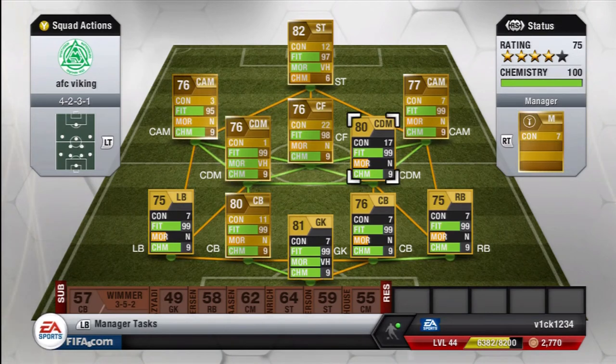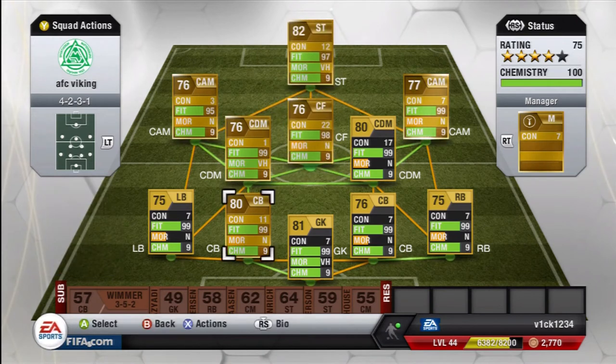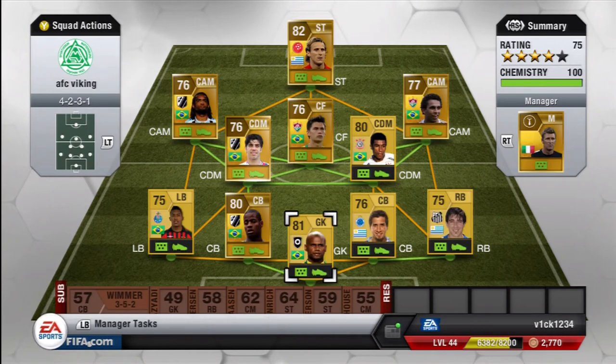I should tell you as well — everyone's got 9 chemistry. There's a little bug here: if you swap these around and swap them back again everyone's got 9. I don't know why FIFA 13 does that but I'll tell you straight up.